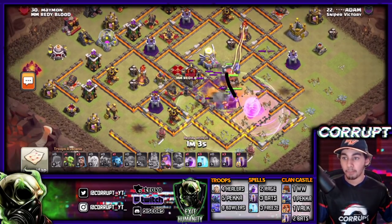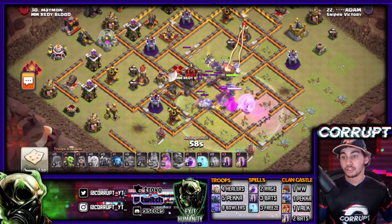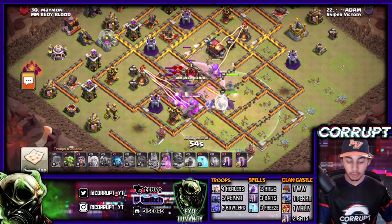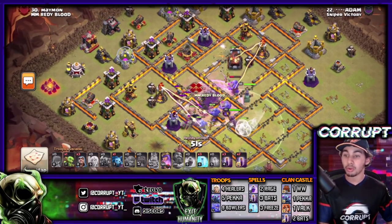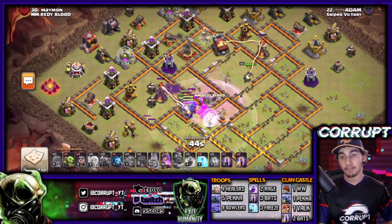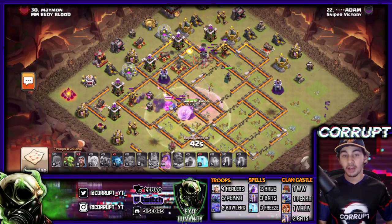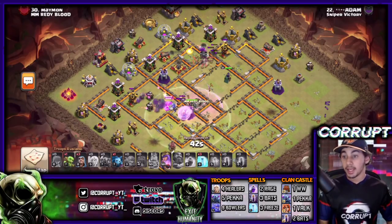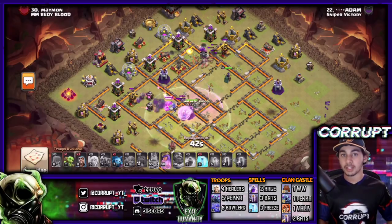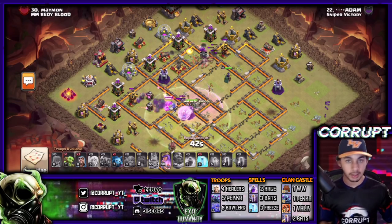We are going to be splitting both the Wall Wrecker and the Queen from the rest of the attack. The Queen is going to take care of what she can, while the PEKKAs and Bowlers - because of the enemy Queen - will move on to the other side, which is great for this attack. As long as you can get the Eagle and at least one Multi Inferno, you'll be completely fine.